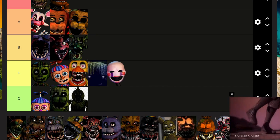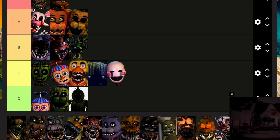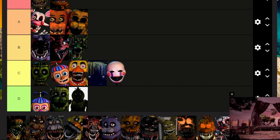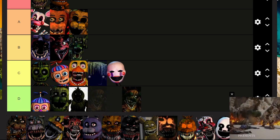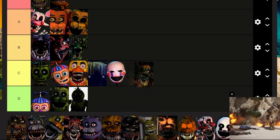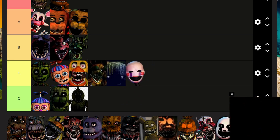Phantom Mangle, you're cool and you're probably the top dog out of all of the phantoms. Phantom Foxy — I feel like you're the most common phantom I get jump scared by, but you are one of the cooler ones as well, so you're gonna go in C.